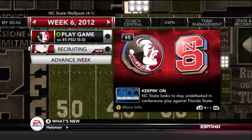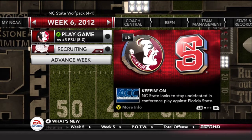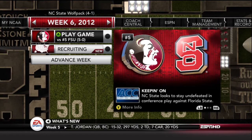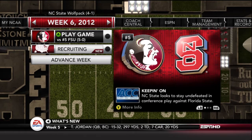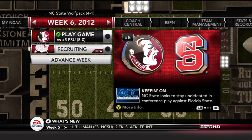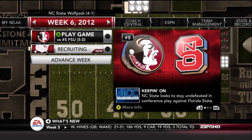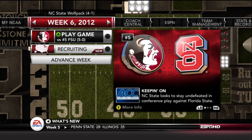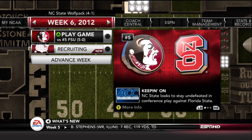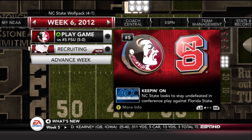Final score: 17 to 10, NC State over the Miami Hurricanes. They came in as underdogs and beat a better team in Miami. Hope you guys enjoyed that — it was a really good game. Make sure to leave a like, and watch out for the week six recruiting video going up before the game against FSU. Thanks for all your feedback on this series — next time we'll take on FSU.